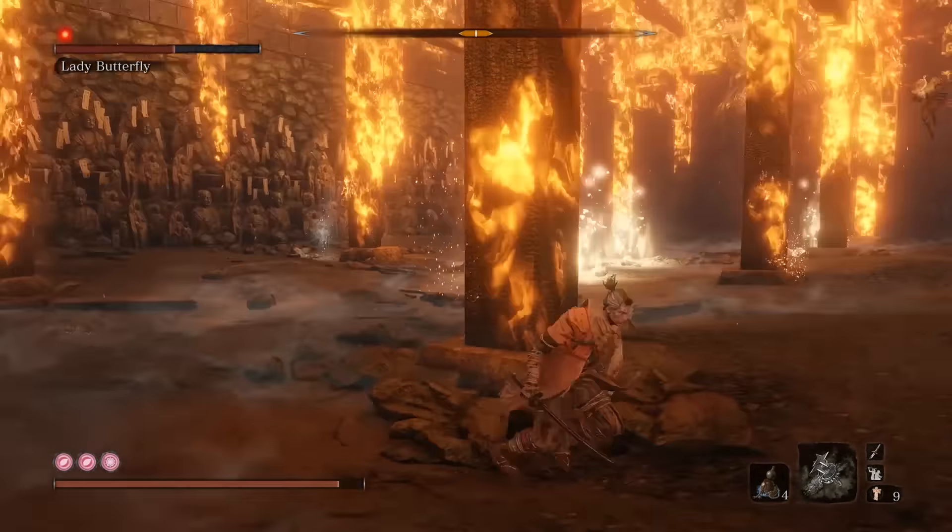You can either just run in a large circle to avoid these, or alternatively, just hide behind a pillar and let it soak up all the damage.